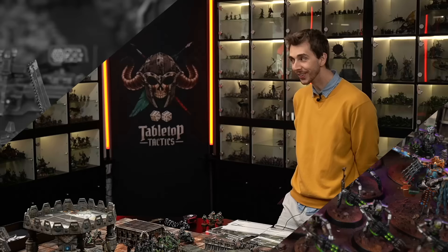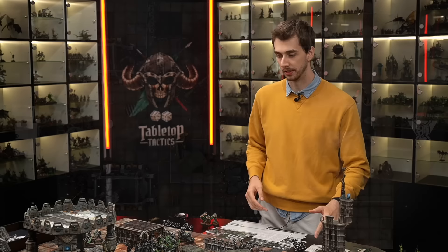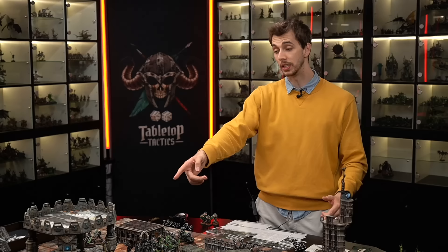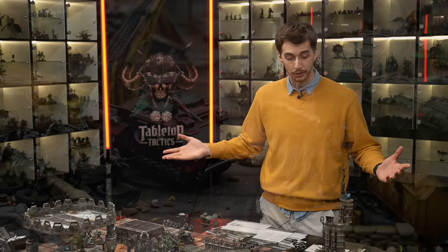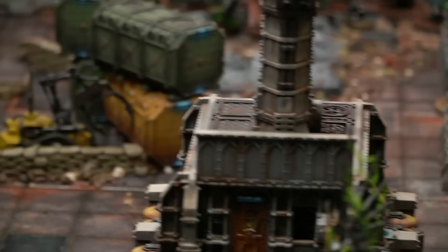With the Impulsor destroyed, the Heavy Destroyers have removed Lawrence from the middle objective. James will now score five points for controlling it. Lawrence scored Area Denial for five points earlier and holds Overwhelming Force. The overall score is shifting. Lawrence reflects that he needs to keep pushing despite losses, while James has successfully defended and is now counter-attacking with board presence.